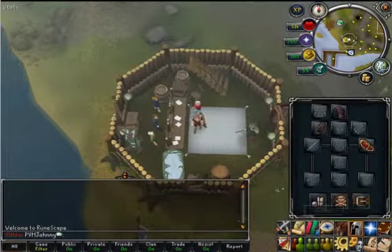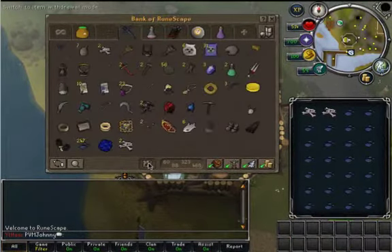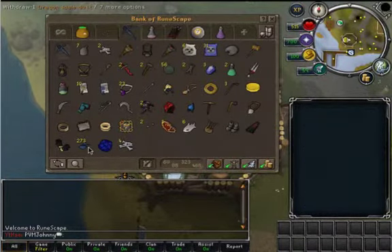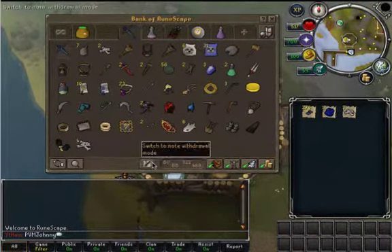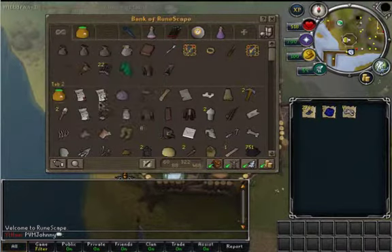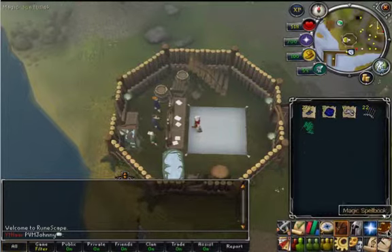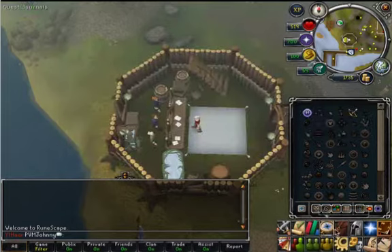So now that Jagex officially trolled me during my video - last time I banked I got over 250 of these Blue Dragon Scales, which should be just over 250k. I'm going to spam click note them. I also have my 1.7k in my coin pouch.